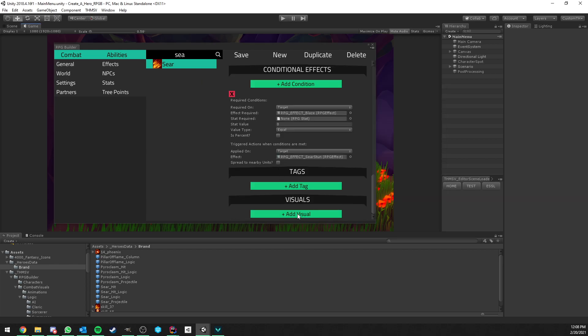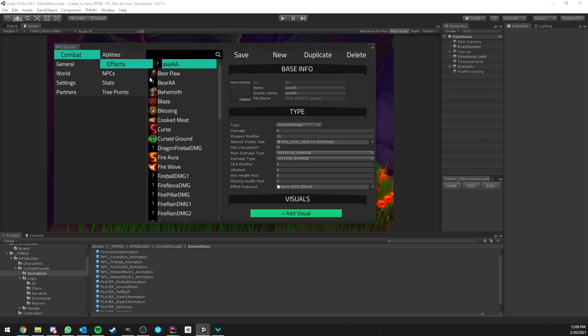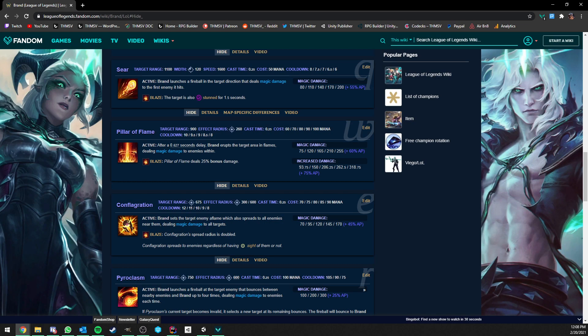Sear has two visuals: the first is the Sear projectile prefab, and the second is the fireball animation from the demo. It's not going to look perfect but that's not the point. And that's it — Sear is created.